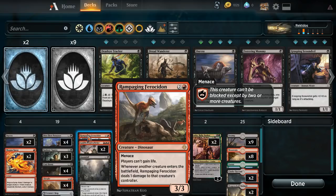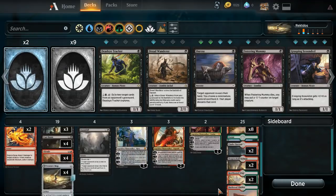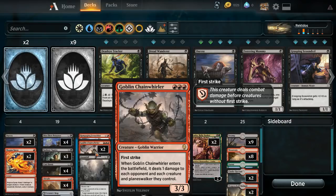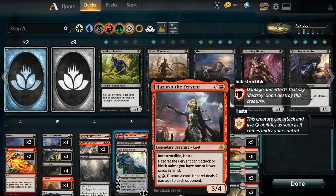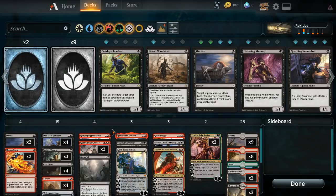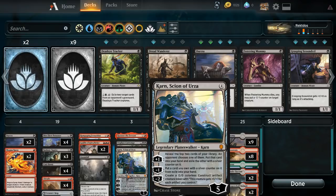We've got Rampaging Ferocidon for the go-wide decks. We've got two Goblin Chain Whirlers - as much as you see the third color going on, it's still possible most of the time to run Chain Whirler and clear those go-wide strategies. We've got Doomfall to strip something out of an opponent's hand or to clear a big creature. We've got Hazoret - it's a great top deck in this kind of deck. We've got Vraska's Contempt and Karn, which I got out of my first pack of Dominaria.